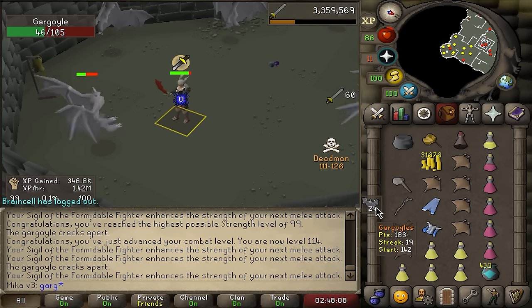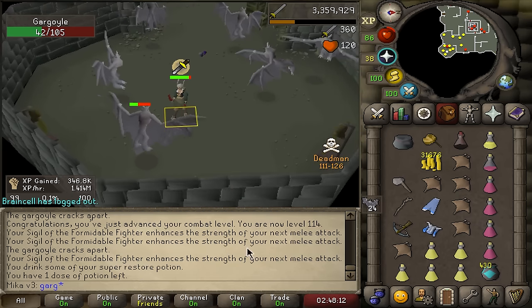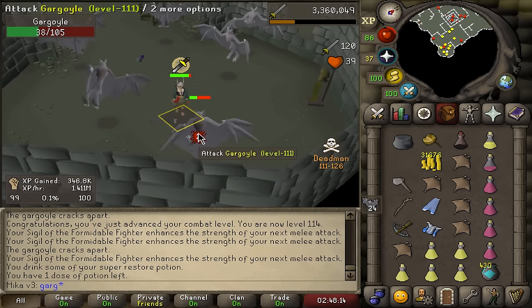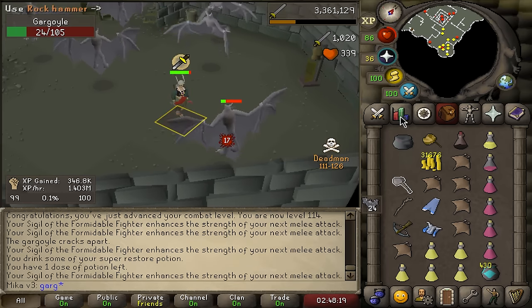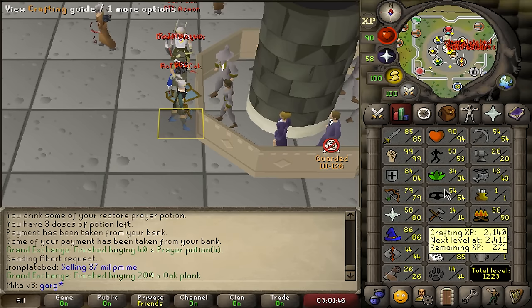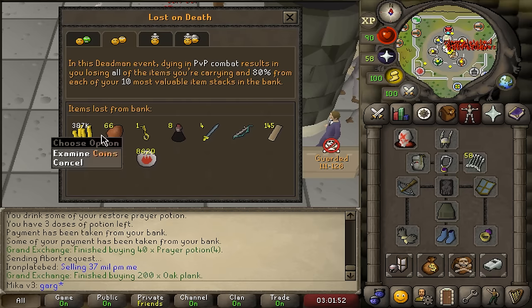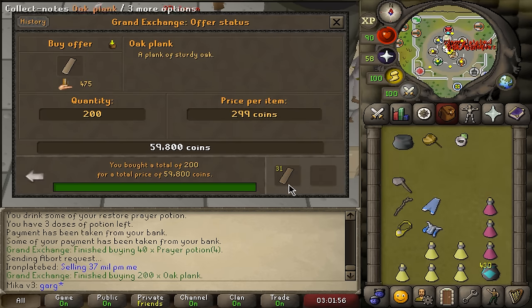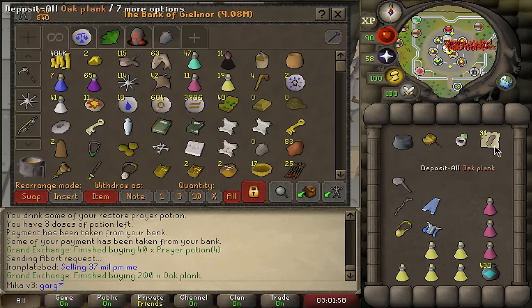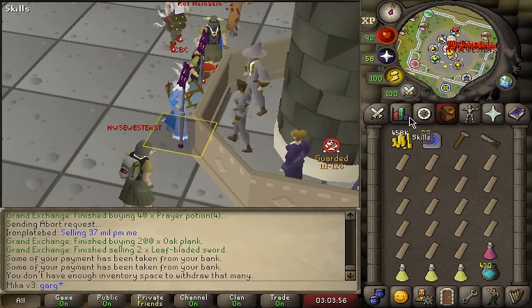I only have 24 Gargoyles to go, and then I'll probably manually pick an Abyssal Demon task. I will scout the Catacombs first just to make sure there are no teams already camping inside. Now that the Slayer is out of the way, I need to use all my money before I randomly lose it, because I will be risking all of this at all times. It is now time to train some construction.